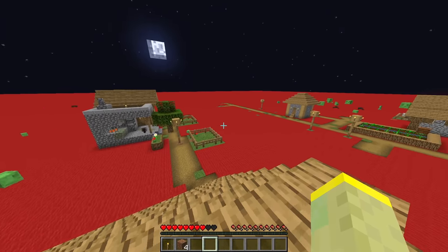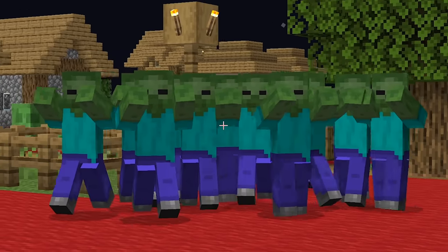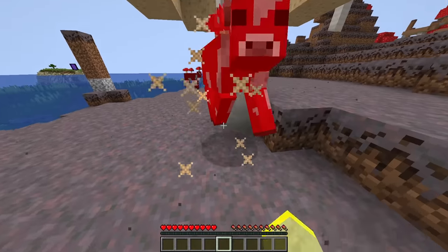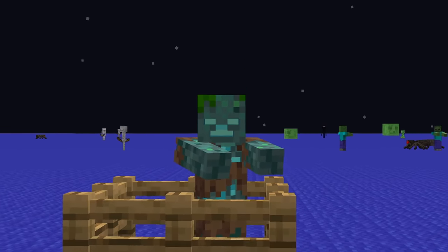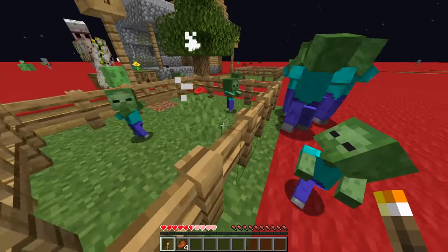If you're in a village during the night you might witness groups of zombies spawning near the edge of the village. The amount depends entirely on how many villagers there are. Sieges can happen anywhere except the mushroom biome. Zombies spawned in a siege are always normal zombies — never zombie villagers, husks, or drowned. Sieges are an exclusive Java Edition feature.